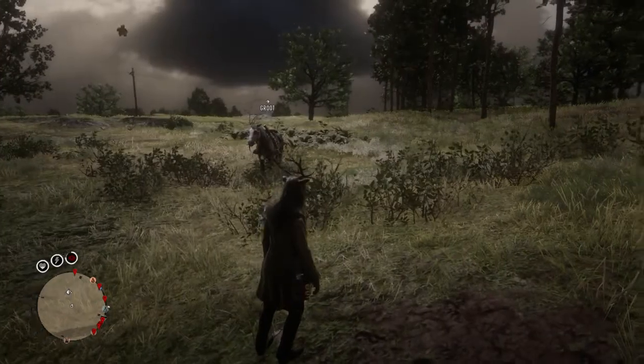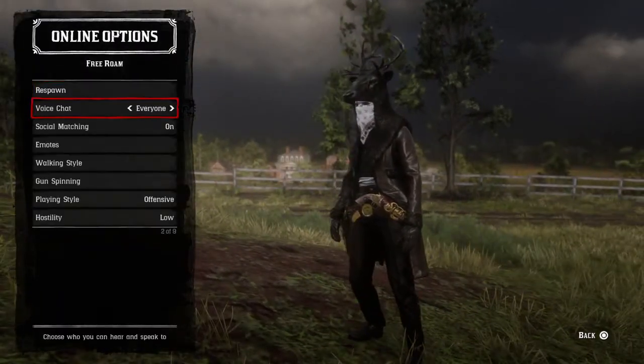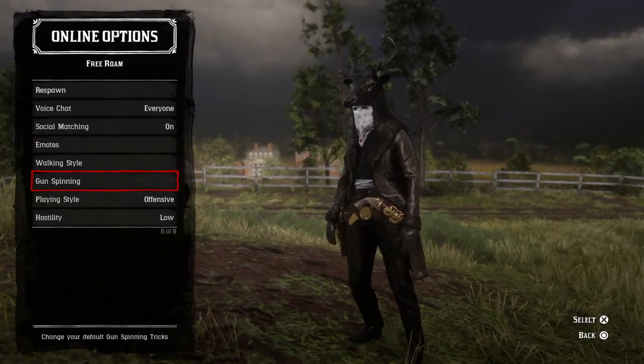...what you're going to want to do is press left on the d-pad, then go all the way down to online options, and then there'll be an option — press on gun spinning.